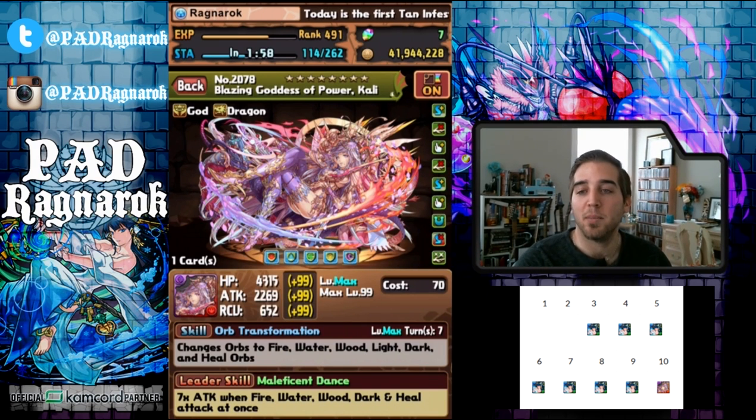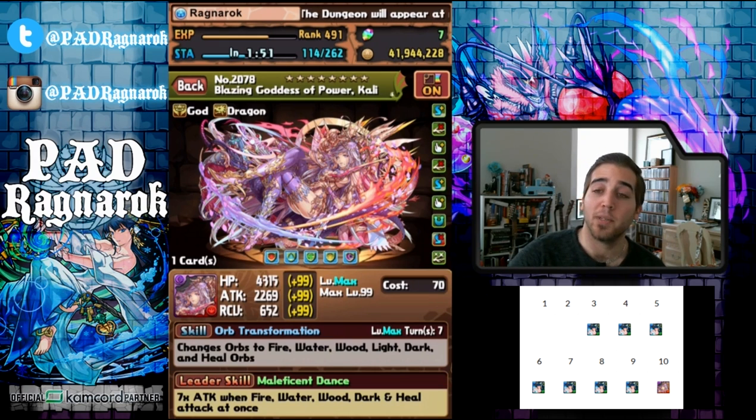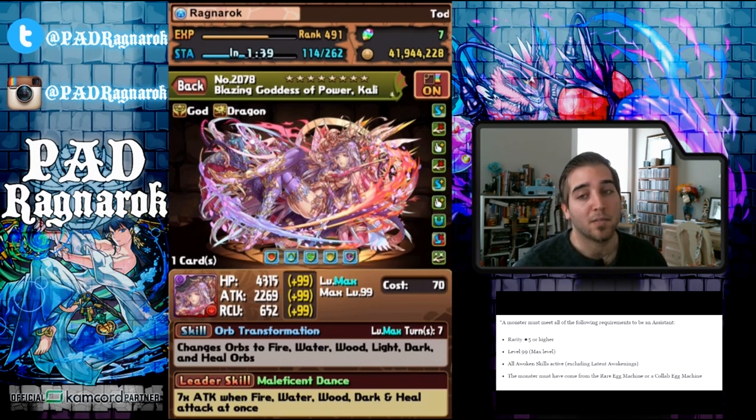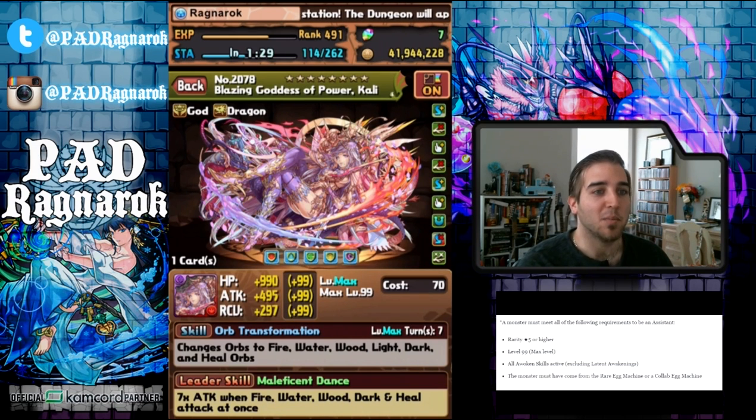Now let's go over the requirements for creating a Skill Inheritance monster. You have to have a rarity of 5 stars or higher, which means exclusively REM. It can be a collab monster — Batman collab, Superman collab — you can use monsters like that. Final Fantasy collab has a lot of awesome monsters that can be used because almost all of them have Haste. You can use Lightning's skill for pre-charging. There's a lot of things we'll get into.